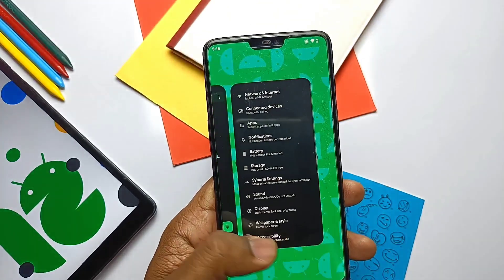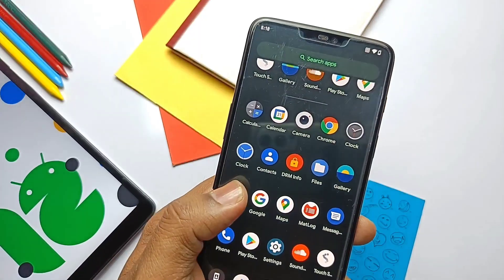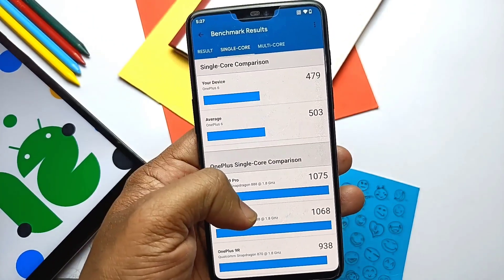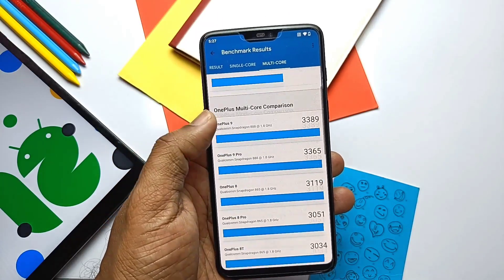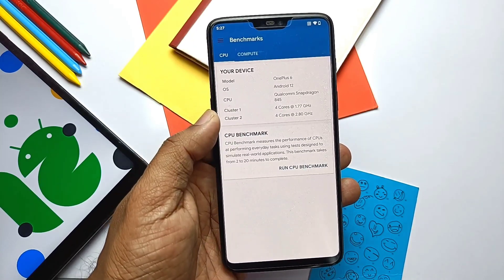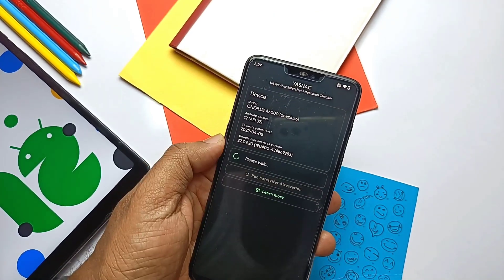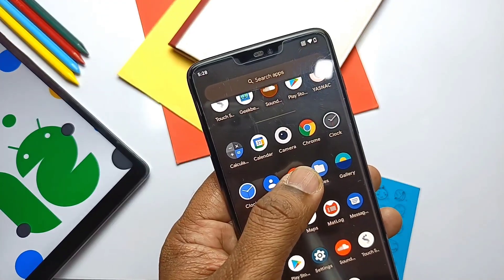First is the Geekbench test. As I already mentioned, the ROM is super smooth and RAM management is very good — no heating issues whatsoever. In the Geekbench test I got 479 for single core and 1976 for multi-core. These results are not the best — only Awaken ROM has beaten these scores — but they are still decent; you will feel your phone is flying on CyberiaOS. The SafetyNet test was already passed in the last video, and it's still passing — no worries about using banking apps on this ROM.